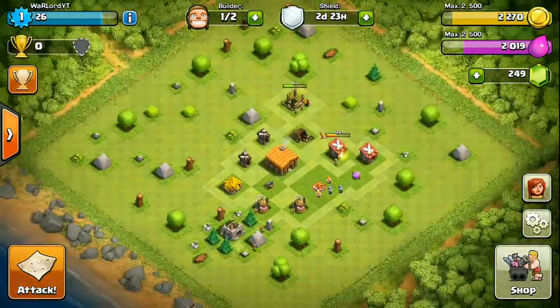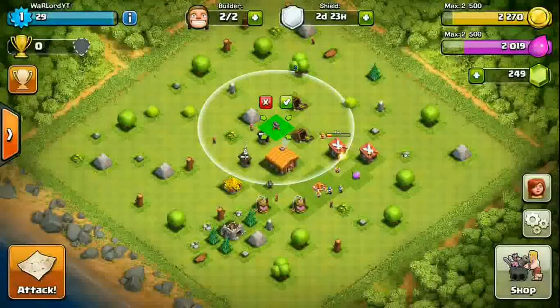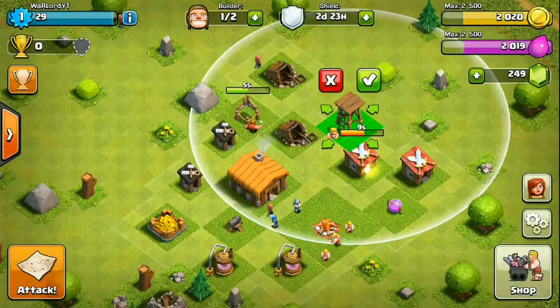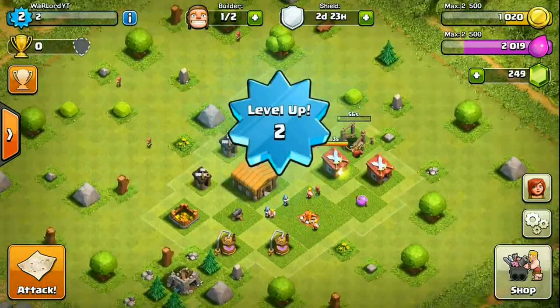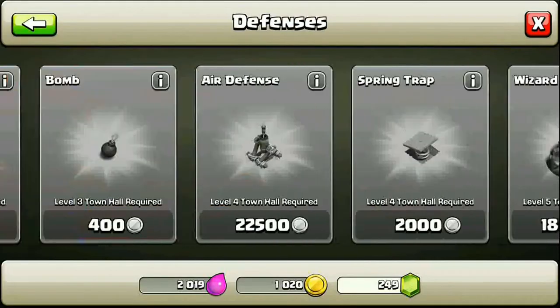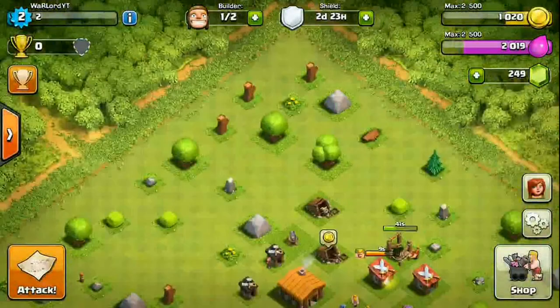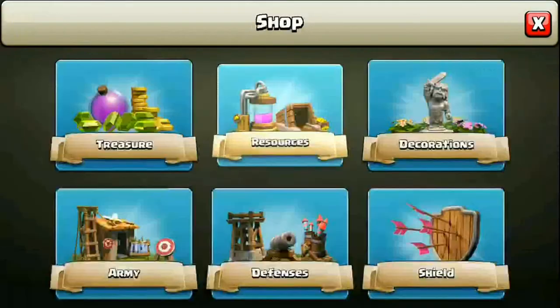I'm not going to use gems for this since it's only a 10-second wait — that's fine. Then let's go ahead with defenses: a cannon and an archer tower. We've only got two builders right now. Walls aren't really needed at this stage since there's a lot of rubbish on the base. We'll build walls later, probably in the sixth or seventh episode. For now we're focusing on the essentials.